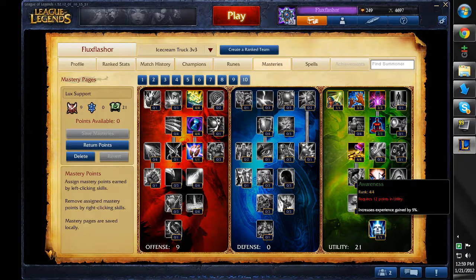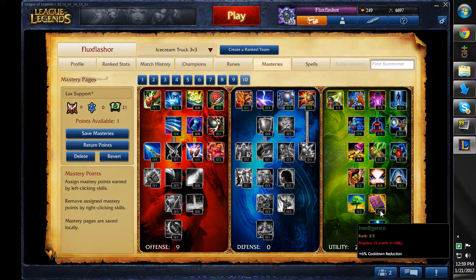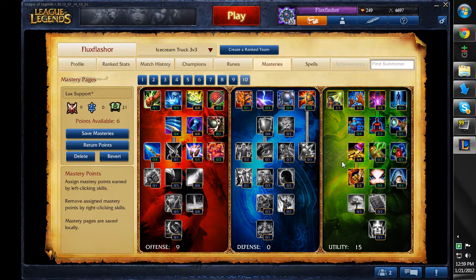Now, the increased experience gained by 5% talent — completely useless. I'm going to be changing that to Wealth, because increased starting gold by 40 is awesome. It allows you to pick up an extra pot or an extra ward, depending on what items you buy.